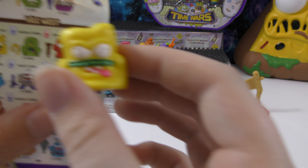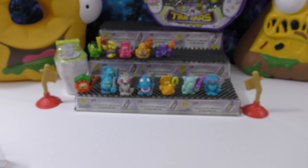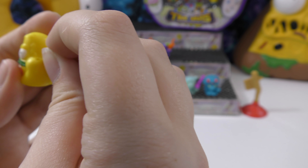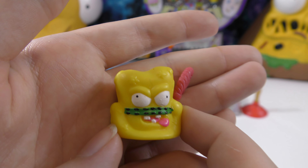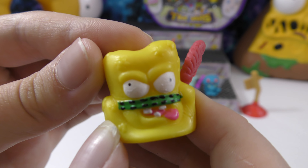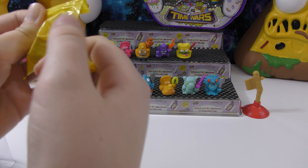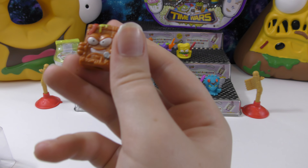This one is Cow Pat Hat from Vile West — it looks like it comes with a kind of whip or rope, which it holds right in its hand. It has like a band that you would sometimes see around hats. That one's really cool.